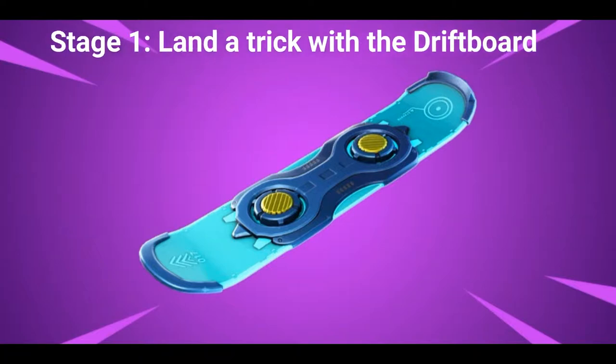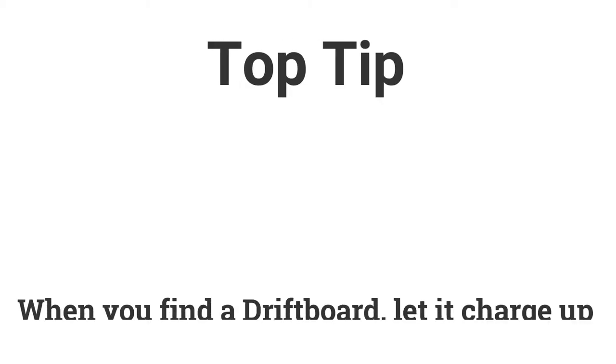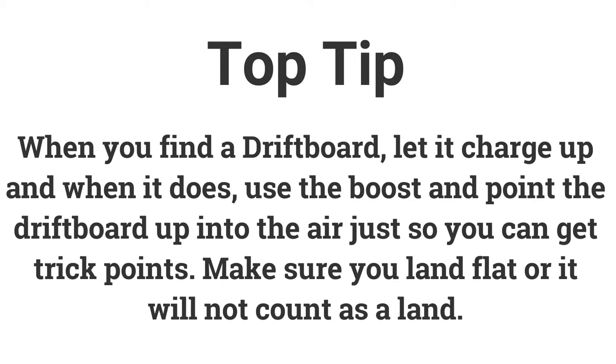The first challenge is a stage challenge and stage 1 is: land a trick with a drift board, worth 2 battle stars or 200 XP. Simply find a drift board and let your boost charge up. Once charged, use it and point it up so you have more air time, then as you come back down to the ground make sure to land flat, otherwise you will not land the trick.